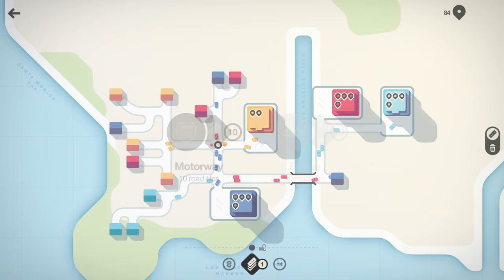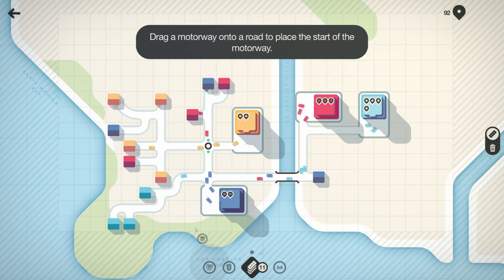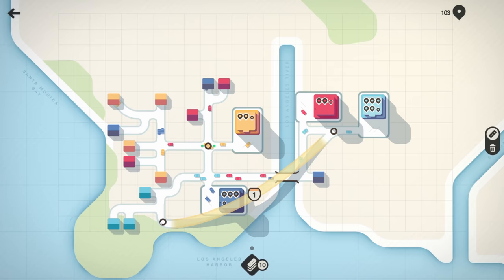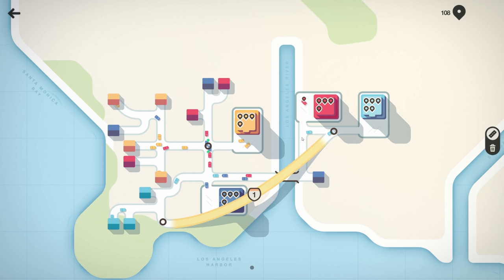We're also starting to run out of road tiles — I only have one left. Tap this upgrade to collect a motorway and road tiles. Drag a motorway onto a road and pull to place the start, then drag the shield to place the end. Wow, that motorway goes right over the top — now these guys can get there super quick!